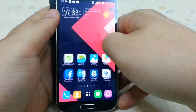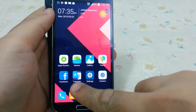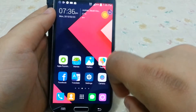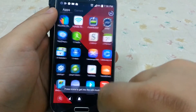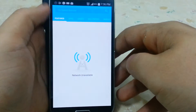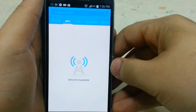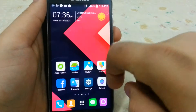I will put the app link in the description. There are also apps for the Go Launcher, like the market. There are apps in here. Sorry, I don't have a network right now.